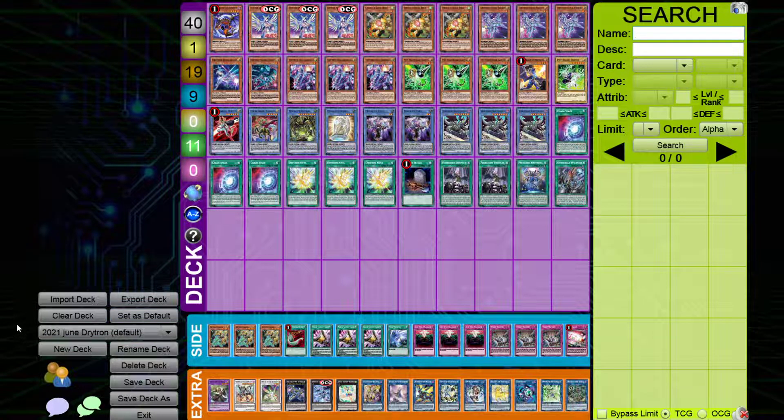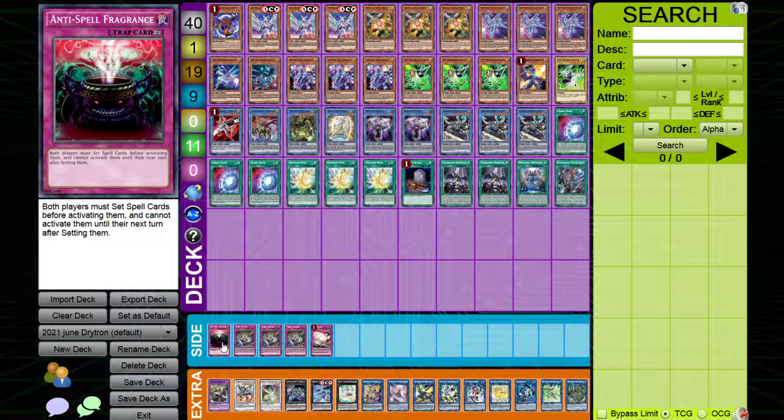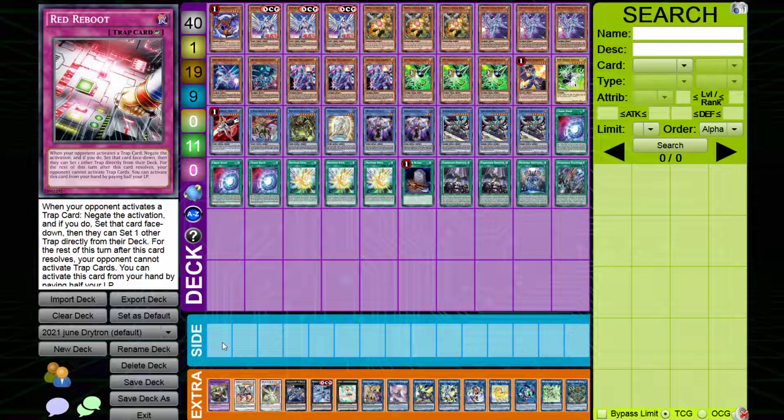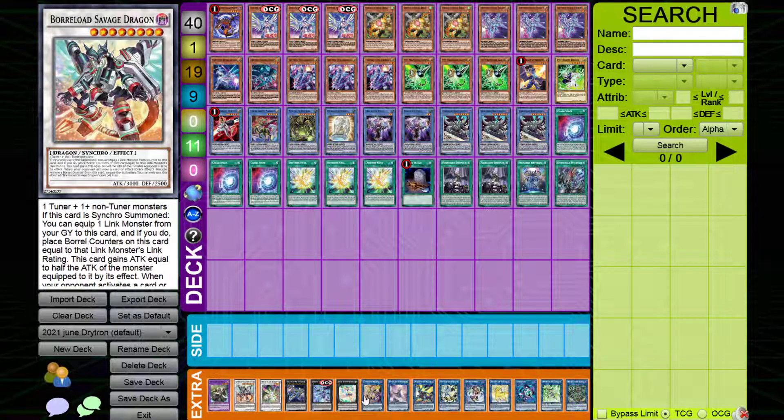So I've made a new deck: June Dryatron 2021. Ignore the side — I should probably take out the side because the side doesn't matter. We'll save this; this is all we're looking at right now. I'll be testing it a bit, I haven't fully tested everything. Lambda's in the extra deck, I don't know how I feel about this, but everything else is pretty much where I want it.